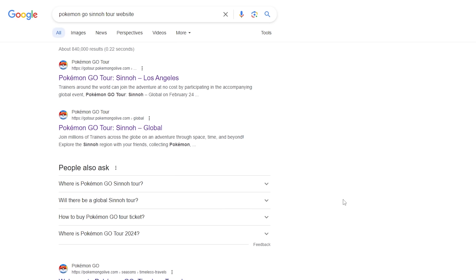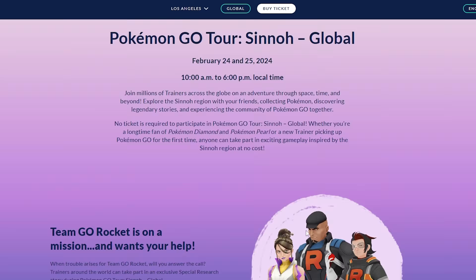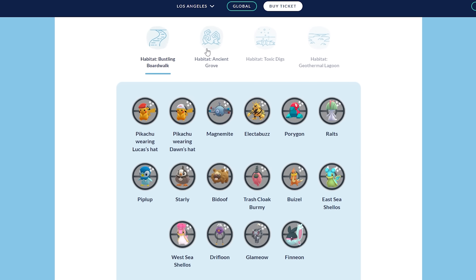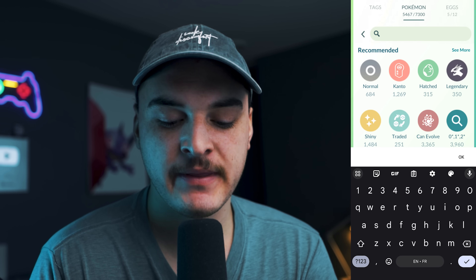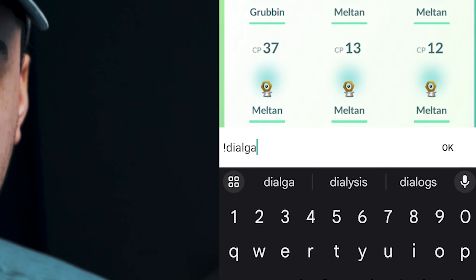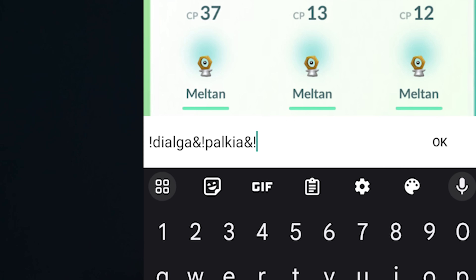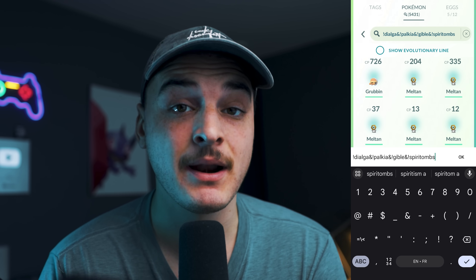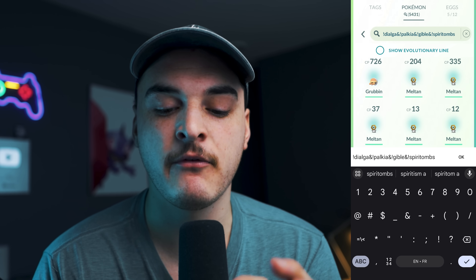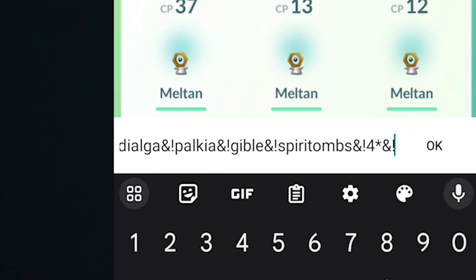What I recommend doing is before the day, go onto the Pokemon Go Sinnoh Tour website — I can link that below — where it lists all the Pokemon spawning in the different habitats. You'll then go through which Pokemon you want to keep from each of the habitats and start marking them. For example, I'm going to mark that I want to keep my origin Dialgas, my origin Palkias, my Gibbles, my Spiritombs. You're going to name as many Pokemon as you want to keep with an exclamation point before them. At the end, you're going to say 'and not four star, and not shiny, and age zero.' This will pop up all the Pokemon that aren't the ones you mentioned, aren't four stars, aren't shinies, and were caught in the last 24 hours.